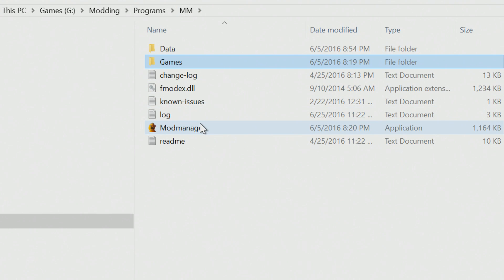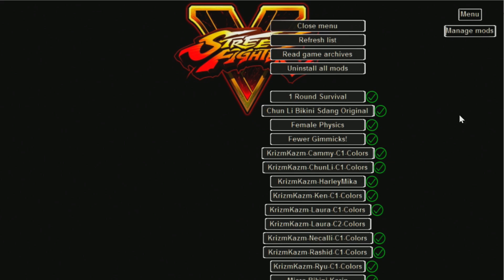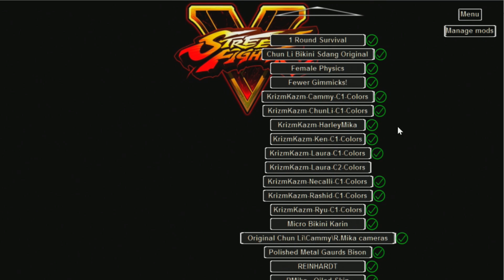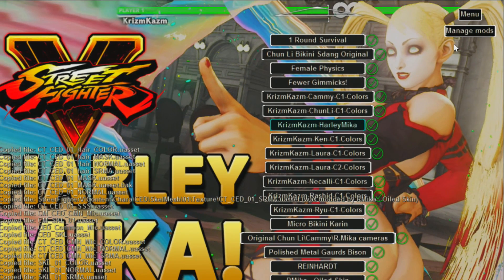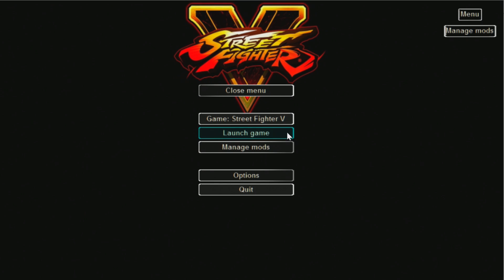And that's about it. You don't have to dig into the folder anymore. Just open Mod Manager. You'll see Manage Mods up in the right-hand corner. It'll list all of the mods that you have in that folder — there's Harley Mika. It comes off by default. Just click it once, and when it has the green checkmark next to it, it means it's active. Click back to the menu, Launch Game. That's it.